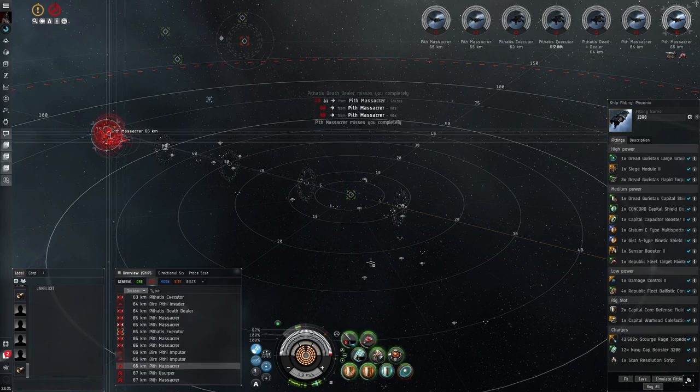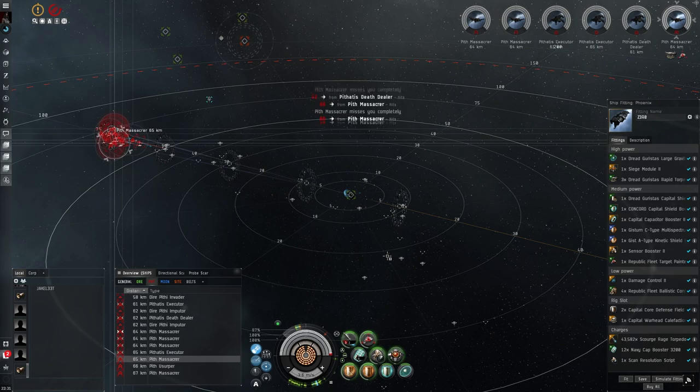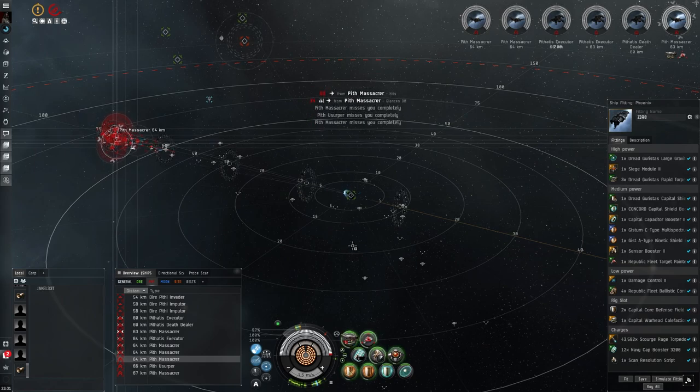Turn that smart bomb off. The capacitor booster is really for when you're jumping - like when you jump and you need to do another jump, you'll throw the capacitor booster on to get your cap back up so you can jump again when your fatigue is good. And also if someone neuts you or attempts to neut you.